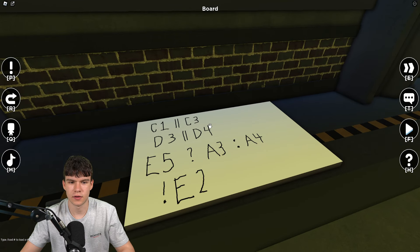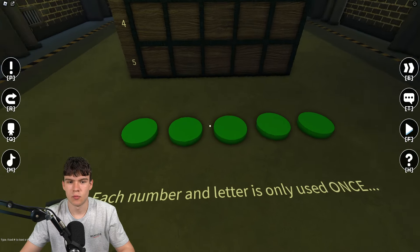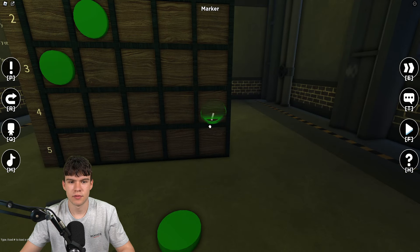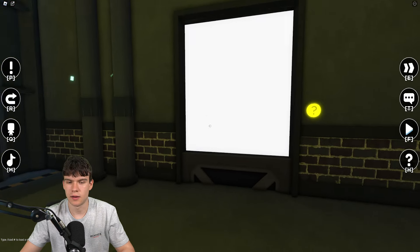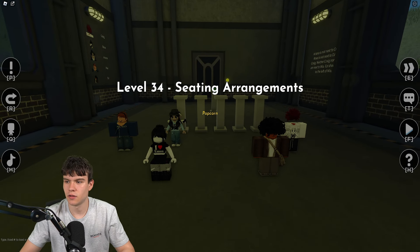Now we have the murder mystery puzzle with a hint board. Place this one down here, this one up there, and this one up here. Then this one on the corner and this one over here. Click on that and boom, we get to the next zone.